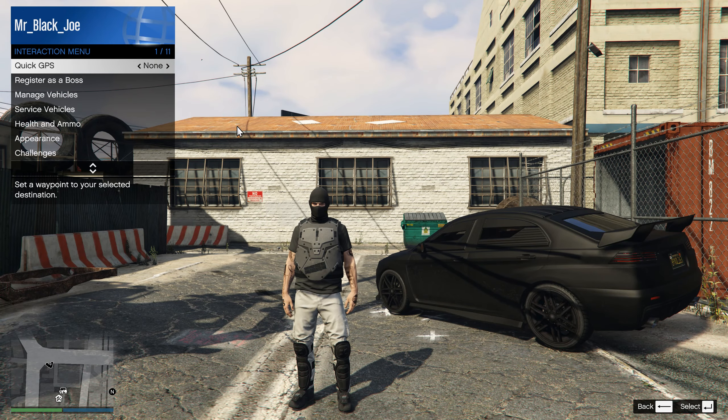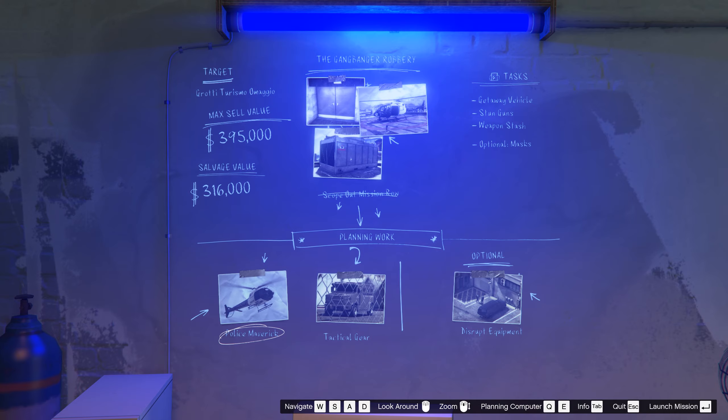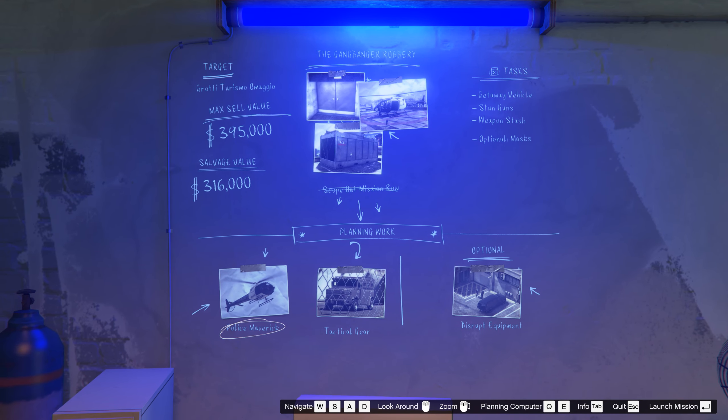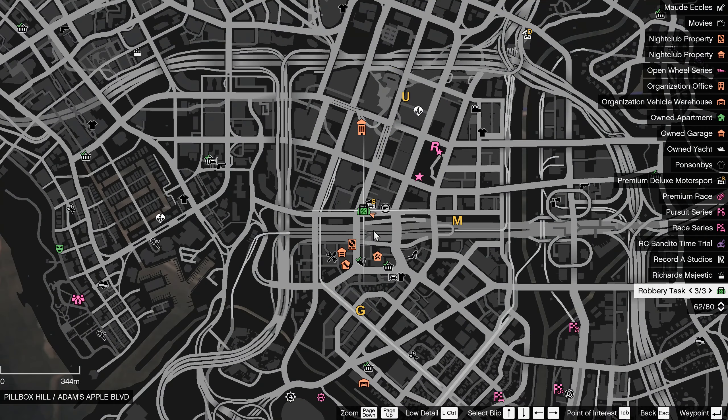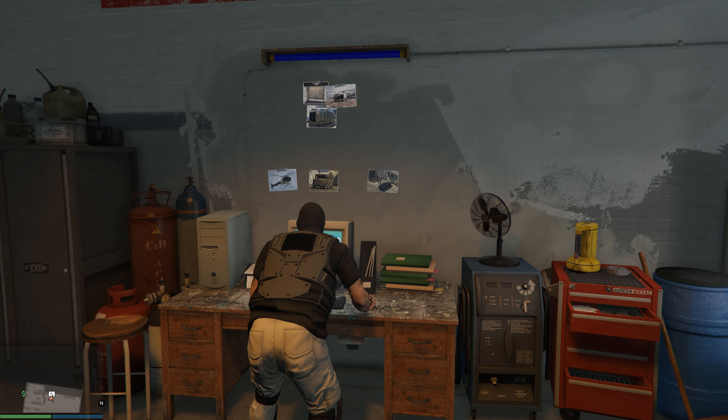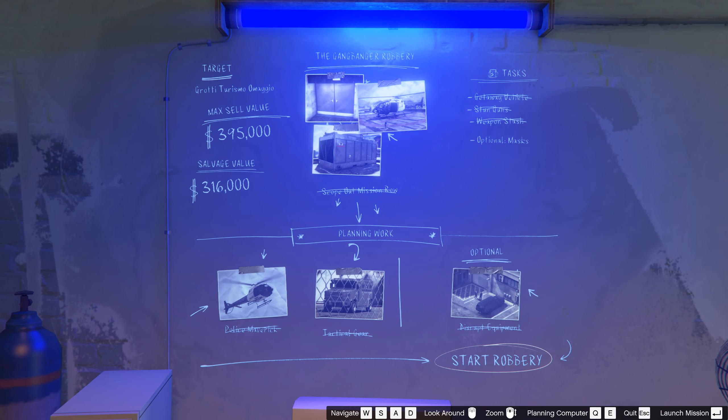Enter the salvage yards building, go to the computer, and start stealing the car. In order to unlock the trade price, you need to complete the robbery of any car from the list. After choosing a car, preparatory missions will appear on top of the board. Complete the main preparation missions and normal tasks — they are marked in green on the map.